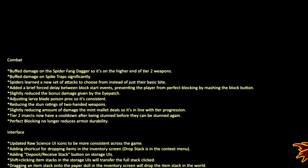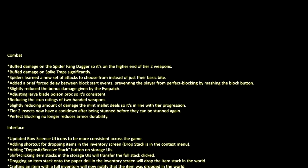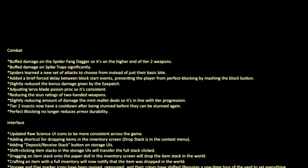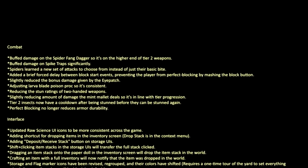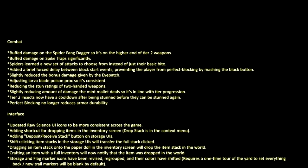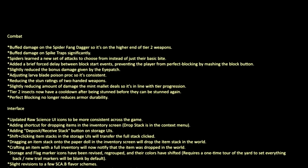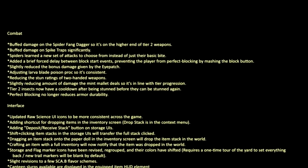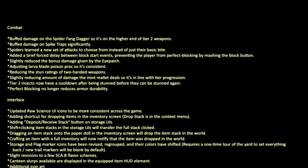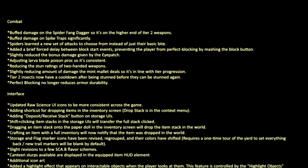Spiders learned a new set of attacks to choose from instead of just their basic bite. Added a brief forced delay between block start events, preventing the player from perfect blocking by mashing the block button. Slightly reduced the bonus damage given by the eye patch. Adjusted Larva Blade poison proc so that it's consistent. Reducing the stun rating of two-handed weapons. Slightly reducing the damage the mint mallet deals so it's in line with tier progression. Tier 2 insects now have a cooldown after being stunned before they can be stunned again. Perfect blocking no longer reduces armor durability.